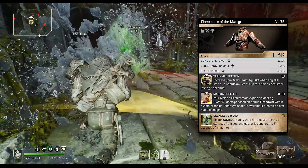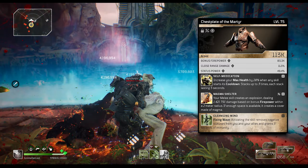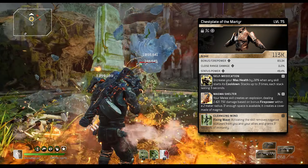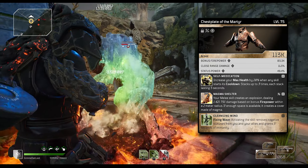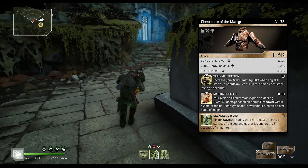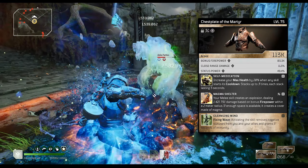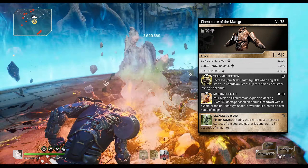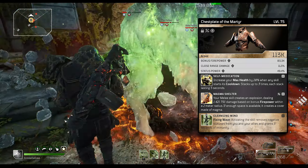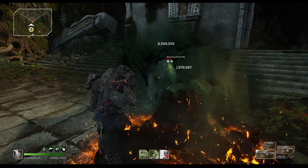The chest piece has self-medication by default, which increases your max health by 20% every time a skill goes on cooldown. Since we're using one skill that comes off cooldown almost instantly, you're pretty much going to have 60% more health about 75-80% of the time. Magma shelter is one of the stars of the build — it adds an extra 1.4 million damage to your melee attack at base, jumping to around 2.5 million after activating skills, and it has no cooldown. Cleansing wind in the third slot keeps debuffs off you with near 100% uptime.